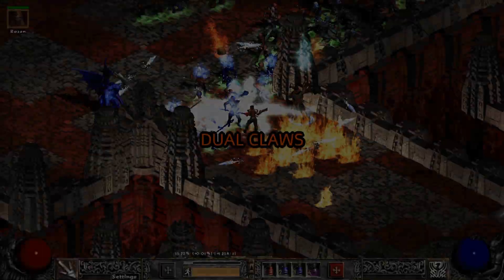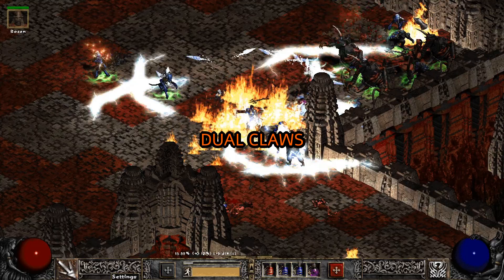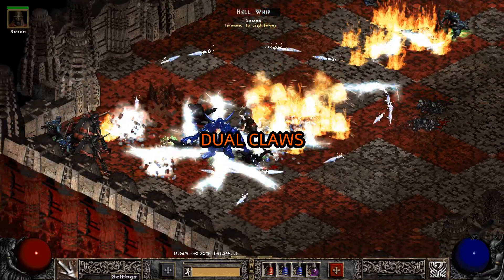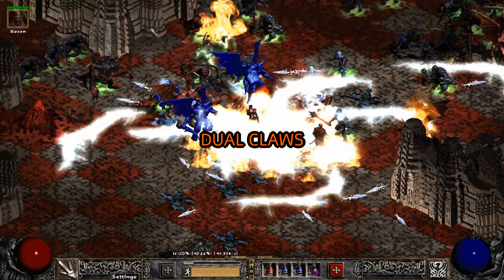As for the Dual Claw setup, using a 2nd Bartuc's with 2 Lightning and 1 Cold Phase set, we dropped the clear speed from 11 to 10 minutes. So definitely a significant damage increase at the cost of about 20% chance to block and gaining the ability to block while running. So take it or leave it.